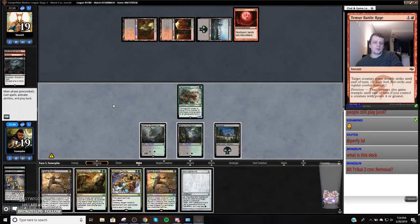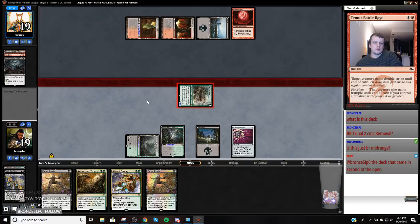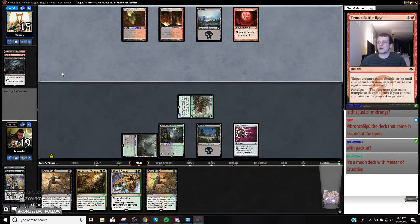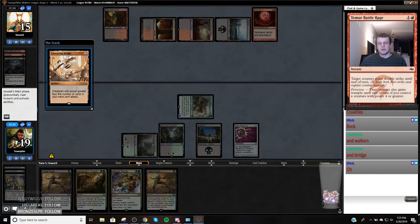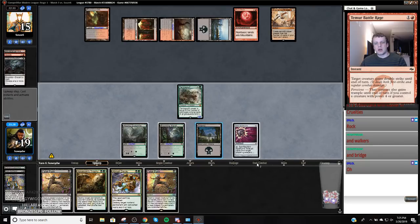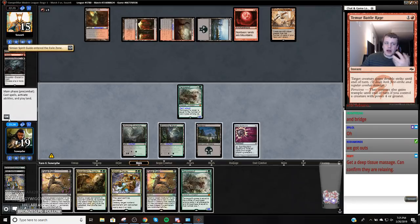Alright, Tarmogoyf. Attack first. Alright, Tarmogoyf. I'm not even going to crack it now because drawing a Forest doesn't do anything for me. Got my next sword. Wow, I don't have to stop at the end step there — that's annoying. Alright, we'll get to attack. We have two outs. Would have been nice. Now we still have two outs, but they just sent me the Spirit Guide.